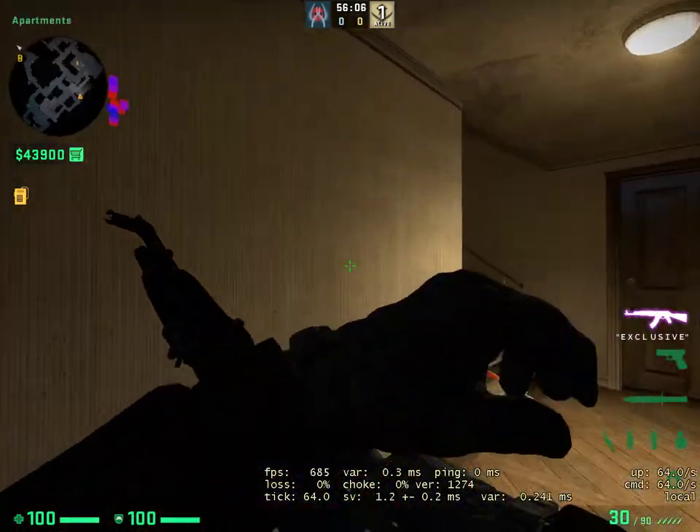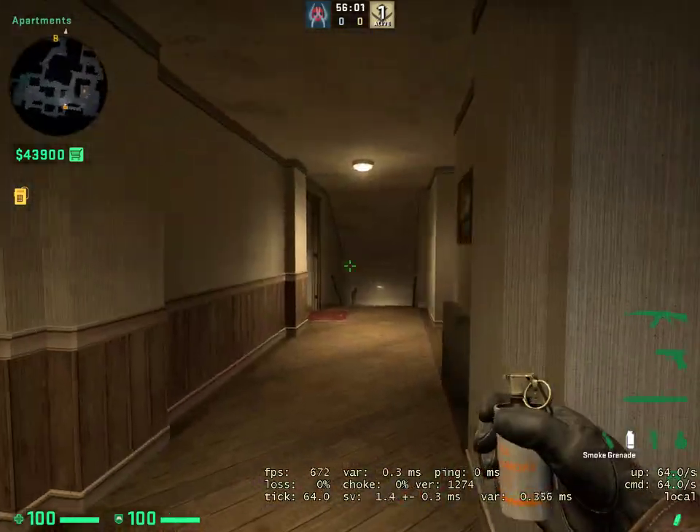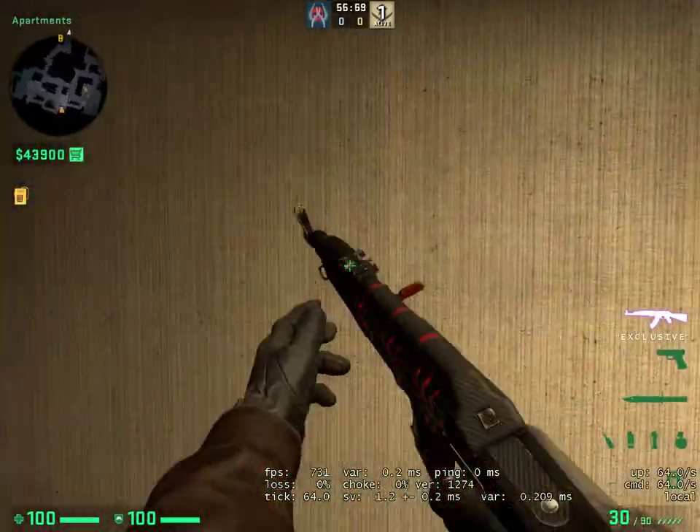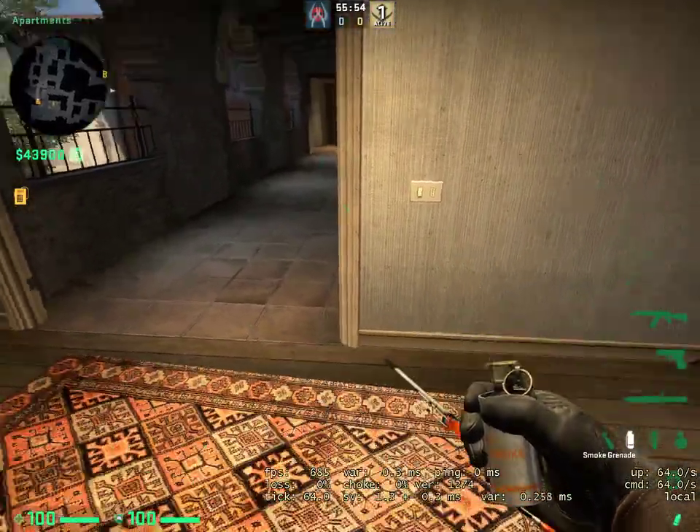This is what it looks like from the T's side. Come up — can't see anything. The smoke doesn't fade, but you get the idea. Even if you had an AWP, you couldn't see through it. You'd have no idea.